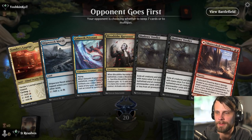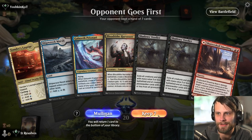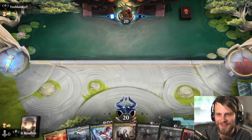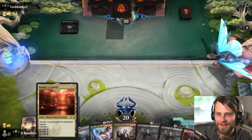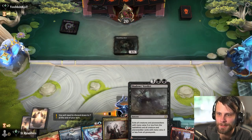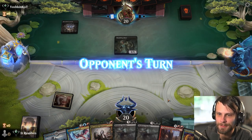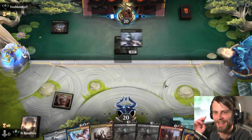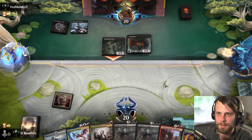It's nice to be so good that when people see your username they just give up on the spot. We'll keep this hand. I like this quite a bit. We've got the double black for the Shadow's Verdict. We've got a Blood Tithe Harvester that we can't actually throw down on turn two with the Shatter Skull Smashing land. And we just have Expressive Iteration now. I think this is pretty solid.